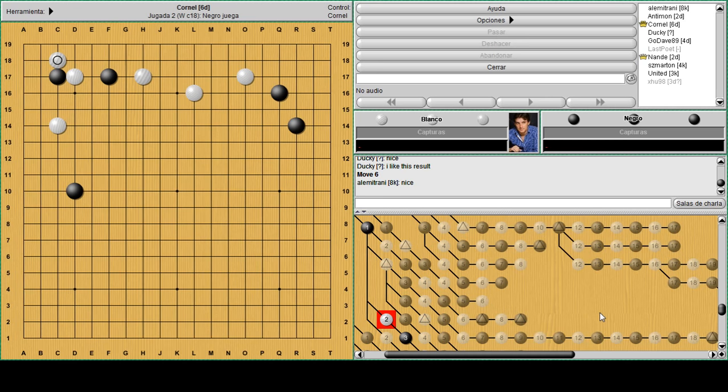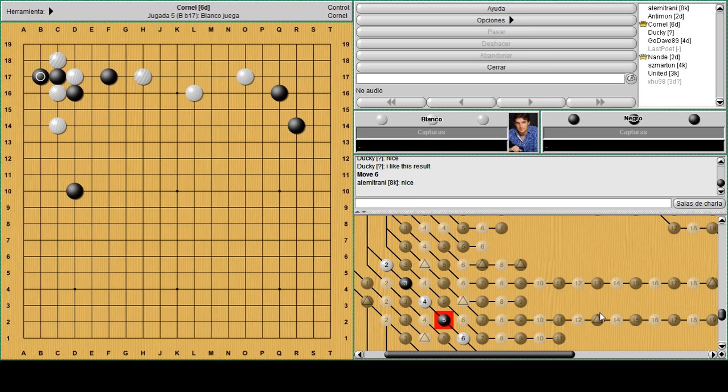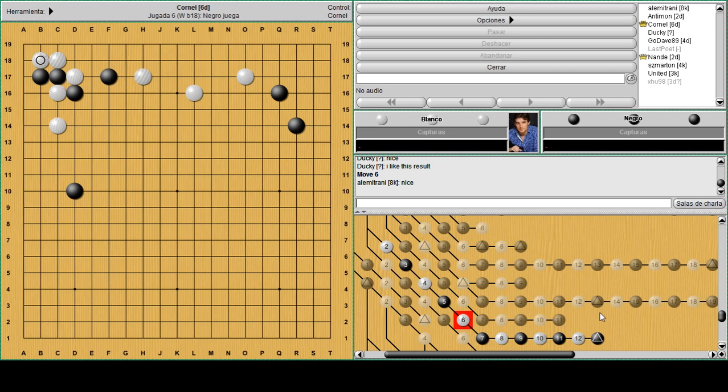Now let's say what to do when white tries the hane in the corner - how to resist? Nobi or counter hane? Let's check this variation of how black will set up a sabaki. I think it's quite natural here: cut and fight. So in this position, how can black survive in the corner? There are actually several moves to consider.